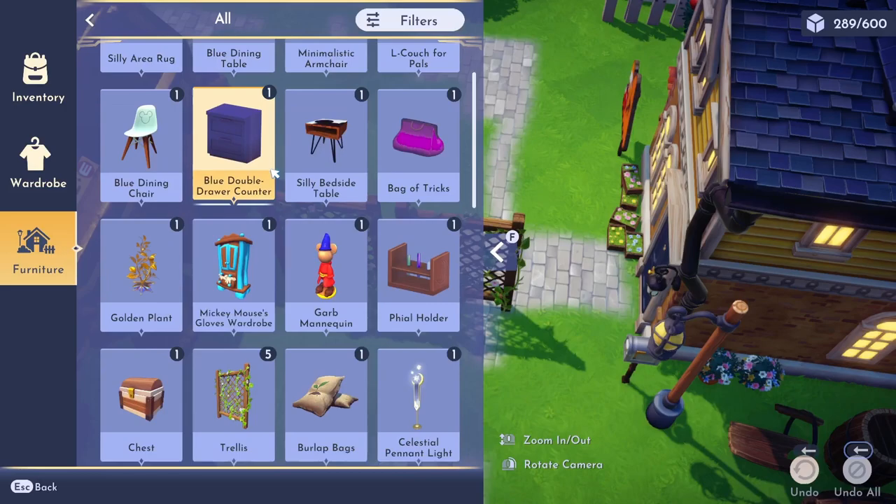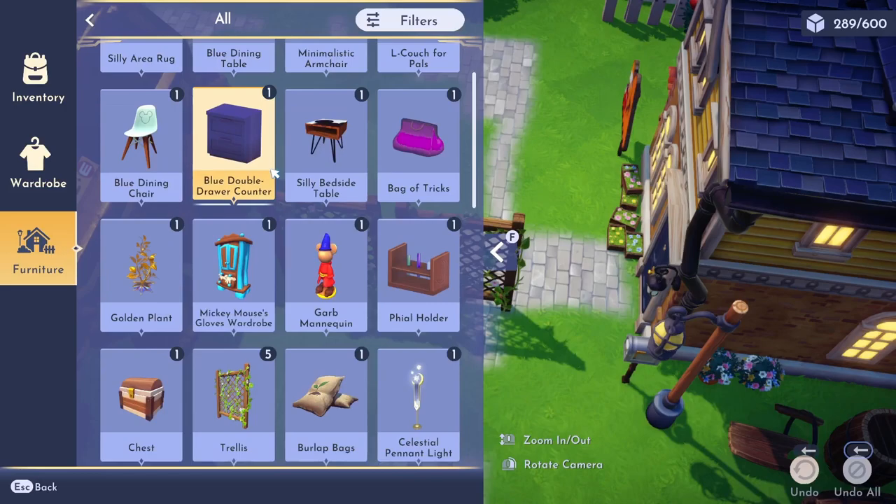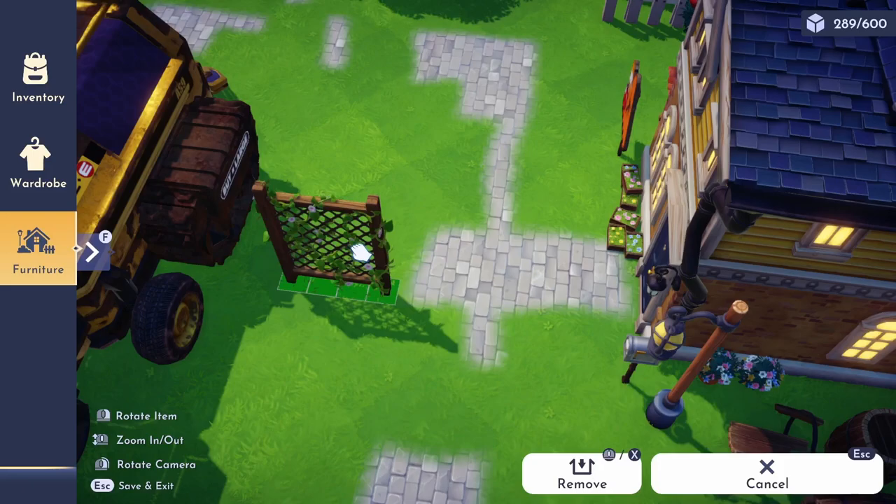First, find some fence or trellis around the map and pick it up in the furniture menu. For this demonstration I am using 6 pieces of trellis. Trellis can also be crafted using the crafting table.